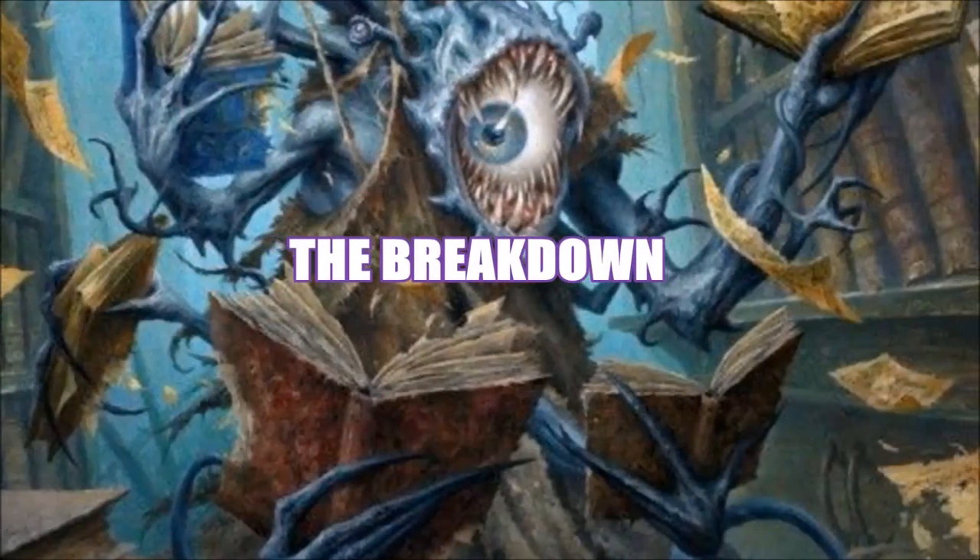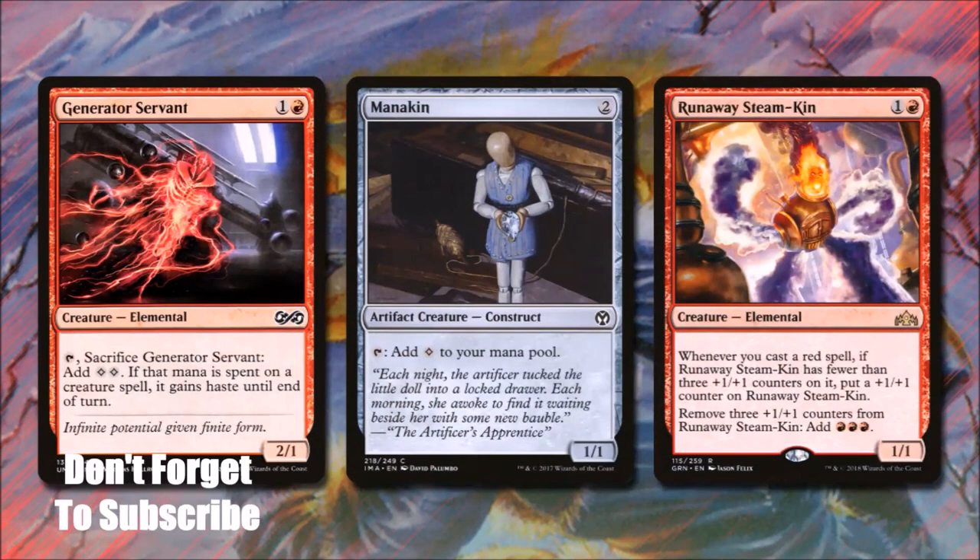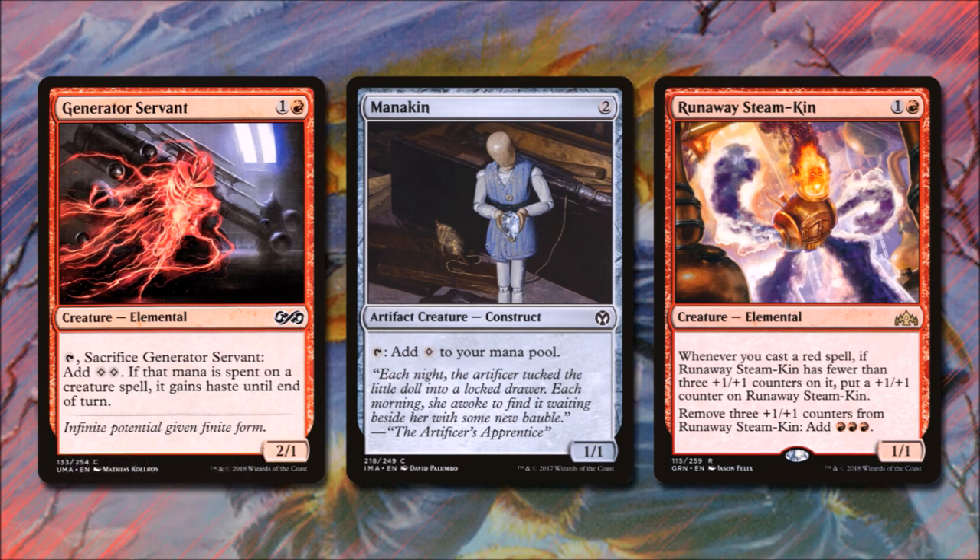In our first section, we ramp to play our highly-costed commander in Rituals of a Hero. Generator Servant costs 1 and red — a 2/1 elemental. We can tap and sacrifice it to add 2 mana of any color, and if that mana is spent on a creature spell, that creature gains haste. Manakin costs 2, is a 1/1, and taps for colorless. Runaway Steam-Kin costs 1 and red, is a 1/1 — whenever we cast a red spell, if it has fewer than 3 +1/+1 counters, we put one on it, and we can remove 3 counters to produce 3 red mana. Desperate Ritual costs 1 and red, is an arcane spell producing 3 red mana, and since its splice cost is also 1 and red, we might use it multiple times.